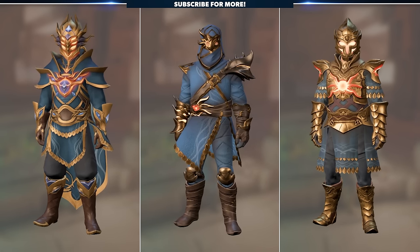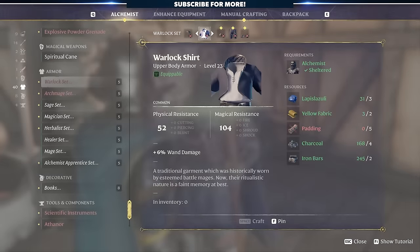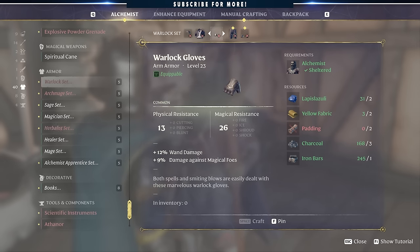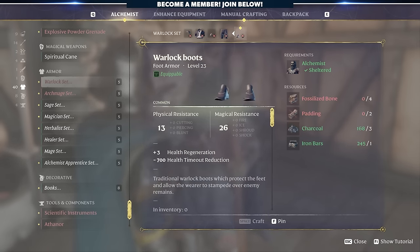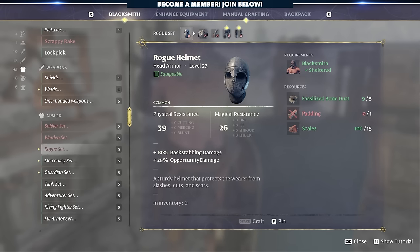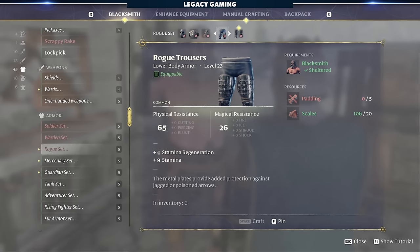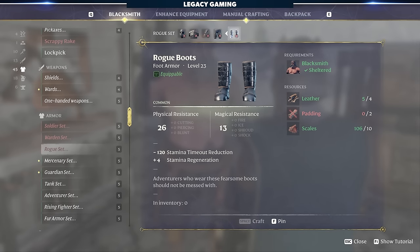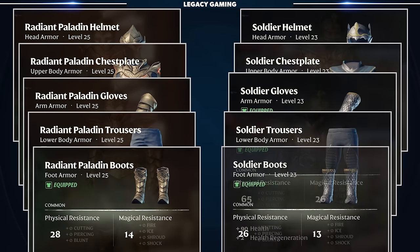The question you might have at this point is: are these armor sets good? It's a valid one. Quite honestly, you could get away with crafting your own set of armor, but that takes time, resource farming, and NPC progression, just to name a few. To gather the resources required for three comparison armor sets would take considerably longer — and the sets I just showed you have comparable stats. Let's look at the Radiant Paladin set next to the current endgame Soldier set.